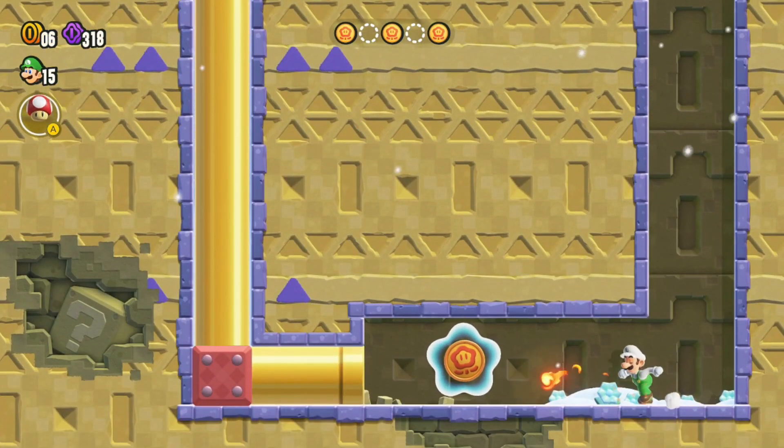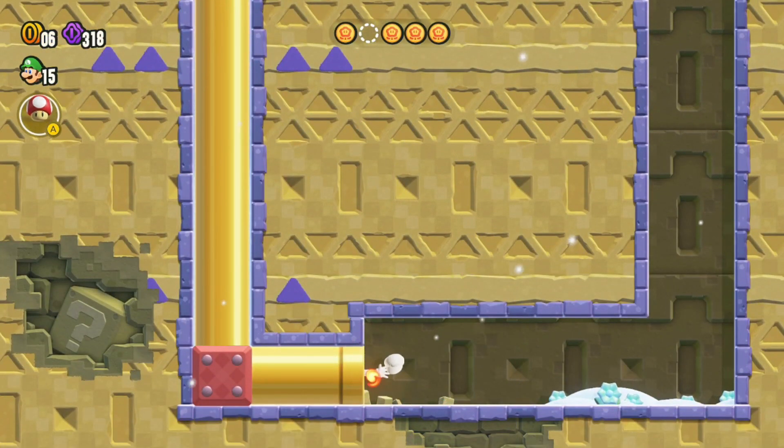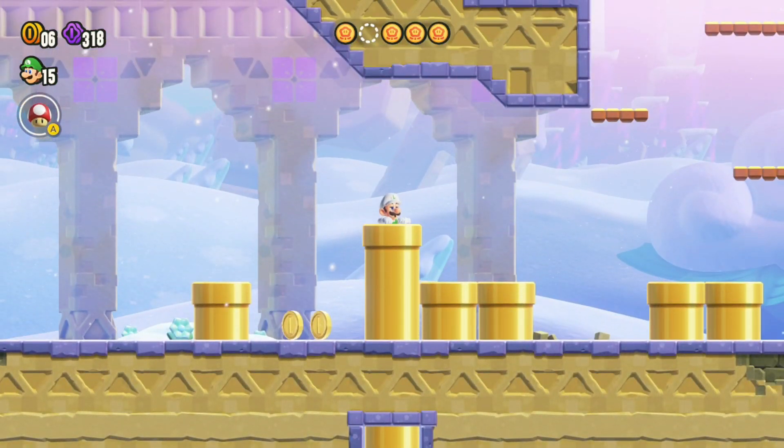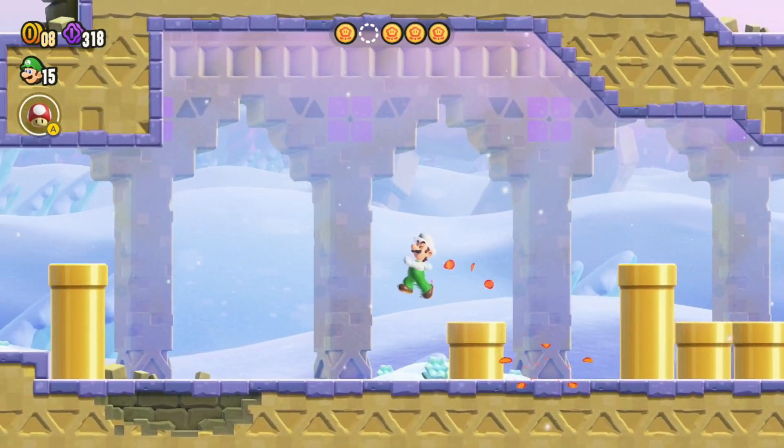After you get that, just fall down here all the way to the right side. You'll find this hidden area on the bottom of the screen where you can grab the fourth flower coin.